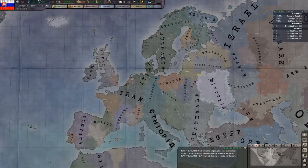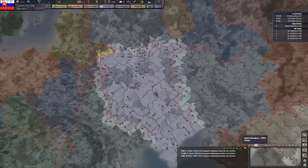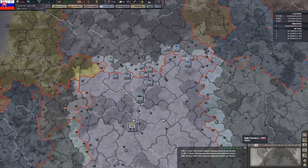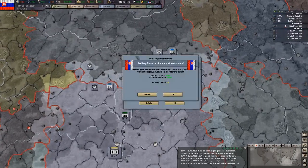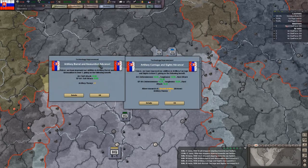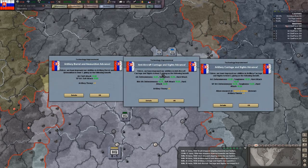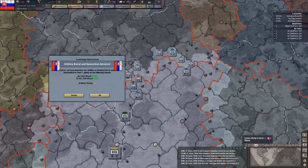Let's go ahead and speed up very quickly. It's a bit laggy because of all the countries that can actually build an army - it slows down, it's kind of intense on your computer. Technology improvements: artillery barrel and ammunition advance, artillery carriage and sights, and anti-aircraft carriage and sights. Well, this I could have been without, but the rest is good.